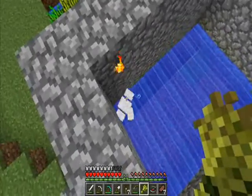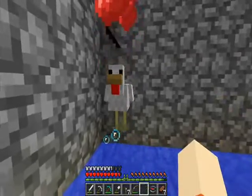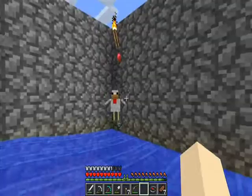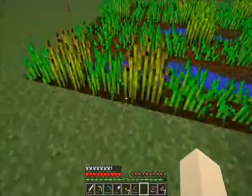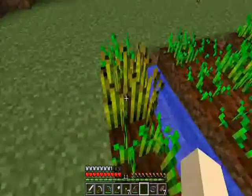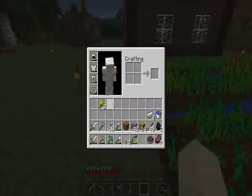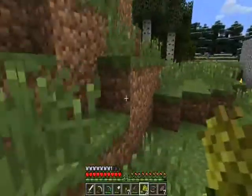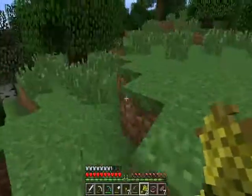One thing to know about chickens: if you have two chickens and two pieces of wheat, you can walk up to them and feed each of them a piece of wheat. These little hearts mean they're about to make babies if two of them are next to each other with hearts. I'm going to grab one more piece of wheat, replant the seeds, and go out to find another chicken — I'm actually really surprised at how quickly I found that one.